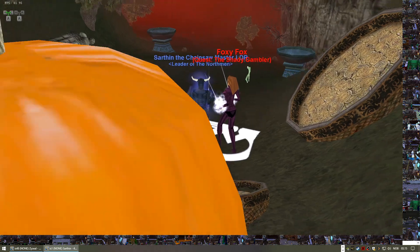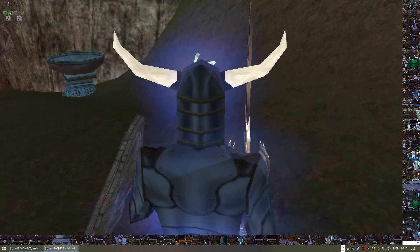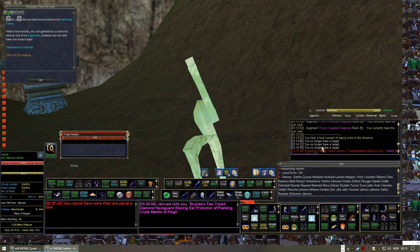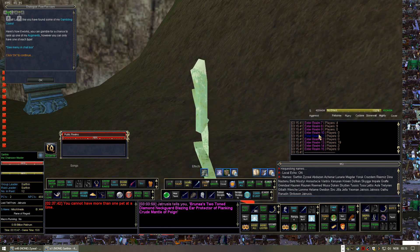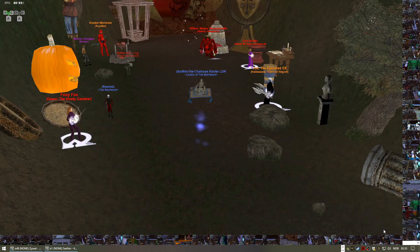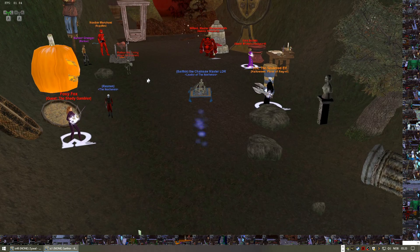That covers the basics for the NPCs in the zone. You also have the option to switch realms by targeting the Public Realms NPC and hailing it — you can either click on an empty realm or type 'enter realm' and the number you want. So we've now completed the quick introduction to the most important NPCs in the zone and what they do.